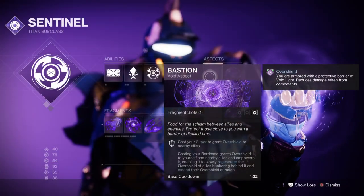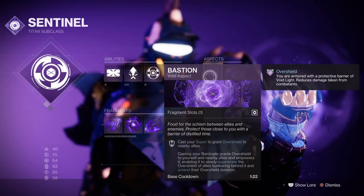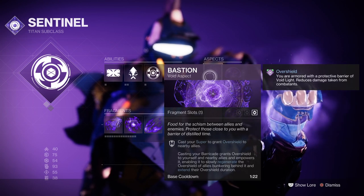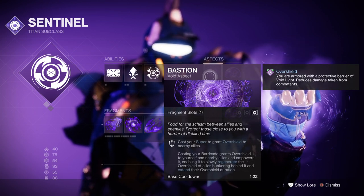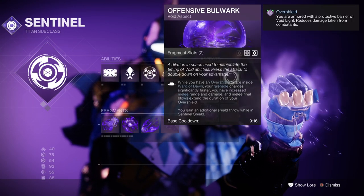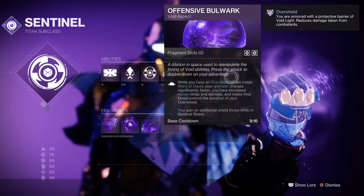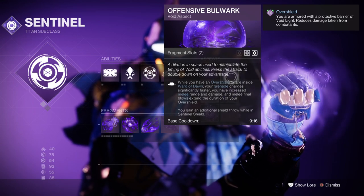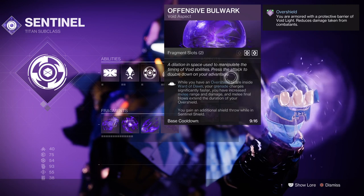We have Bastion where casting your super will grant allies overshields. It will also make up battle kids which use overshields as well and regain lost shielding over time. Next we have Offensive Bulwark aspect, as this will provide us an increase in grenade recharge time, increased melee damage and range, melee final blows extend overshields, and we'll get two shield throws while within our super.